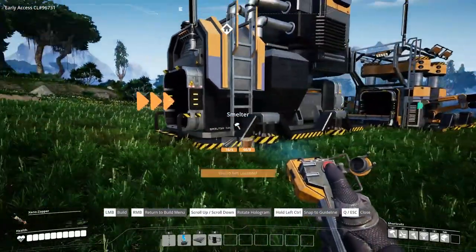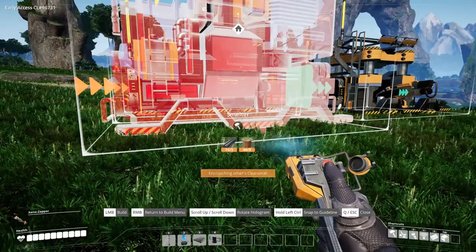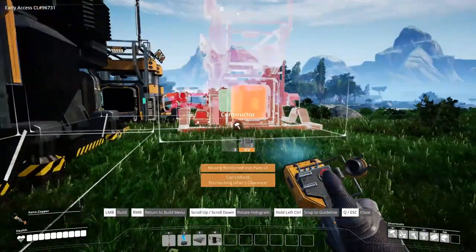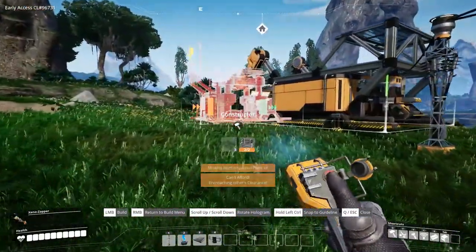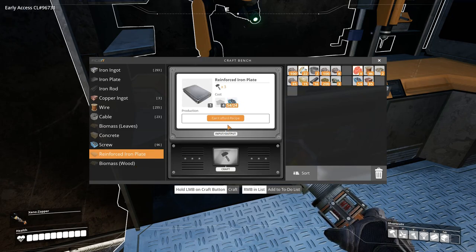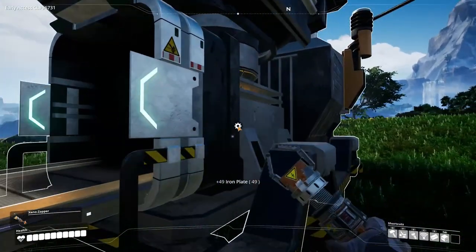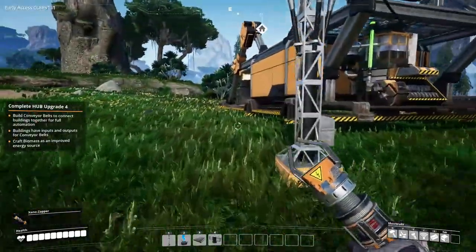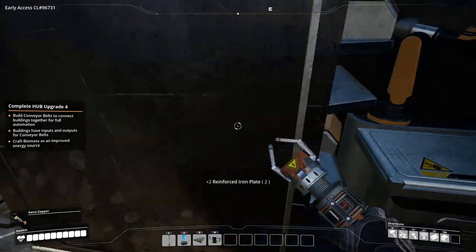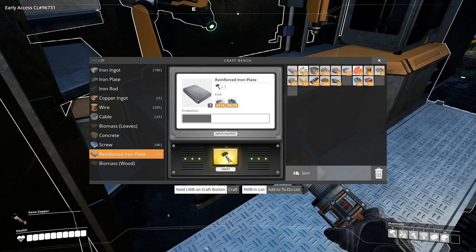Let's go ahead and place another smelter down. I checked the power consumption — these use four megawatts each. I'm going to try to get the constructor down first so it actually lines up. I need reinforced plates, of course — reinforced plates need 54 screws and plates. I ran a little iron through so I should have some. I knew I was going to be setting up another smelter and constructor, so we need two plates — or three? I think I can afford to make some screws and one more plate.